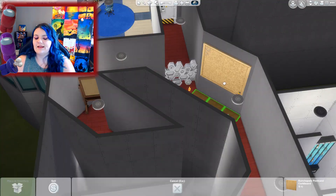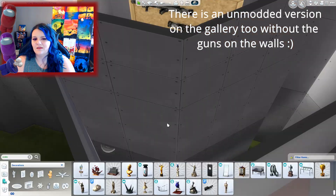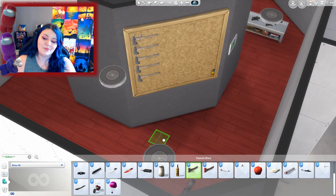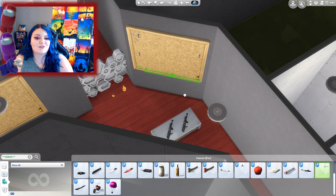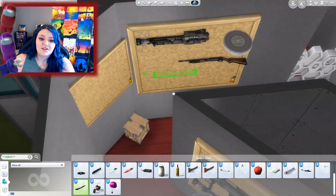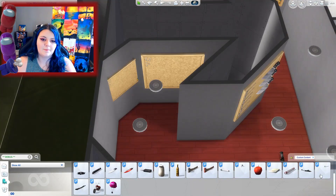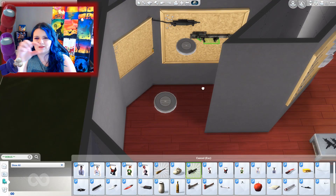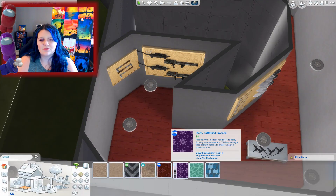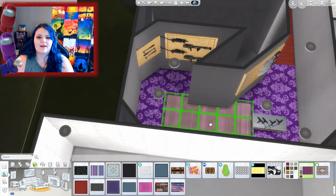Next up we have the armory. I did use some custom content for this room — I have installed extreme violence and life tragedies, which is where the guns are coming from. A lot of the guns are actually grenade launchers, which is why they look so weird and clunky, but I think they read well on the wall which is why I chose them for the main part. This is one of the weirder shaped rooms — it's sort of like that Superman S that everyone would draw in elementary school. It definitely gives me that shape vibes.